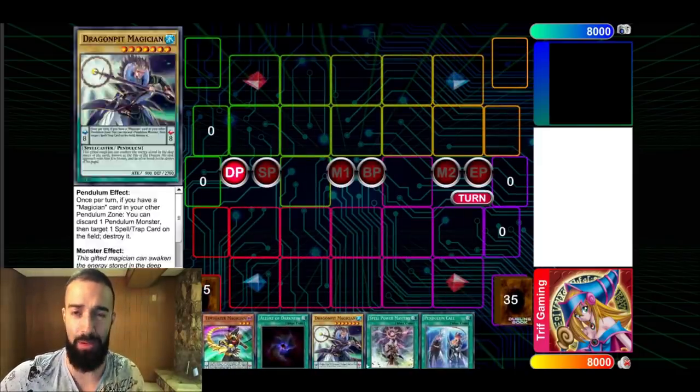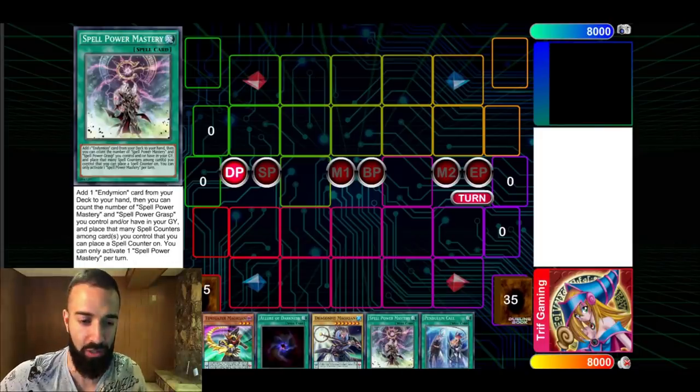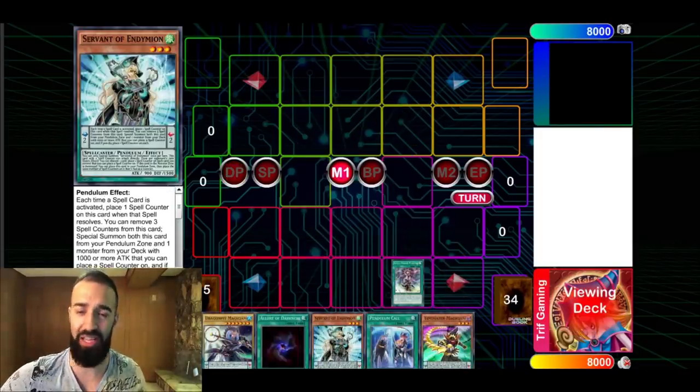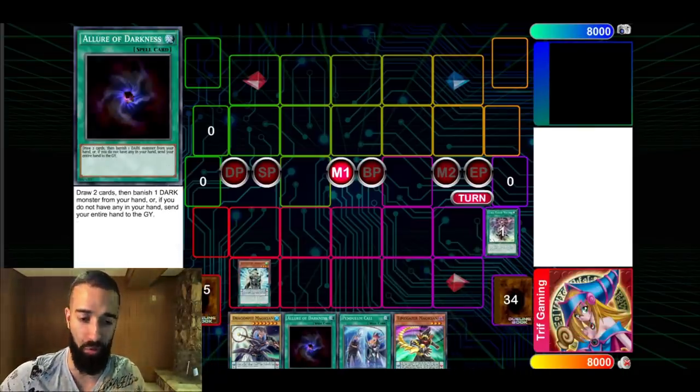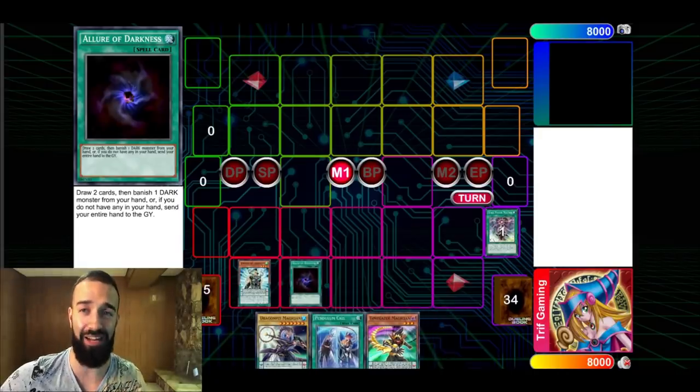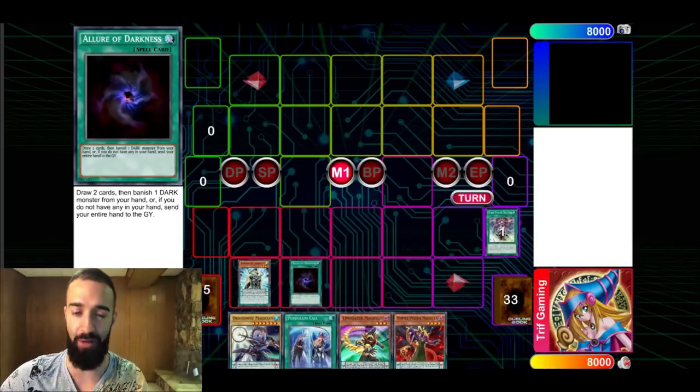This is actually a bad hand — the only good card is Mastery, and the cards you drop off Allure are bad. But I want to show you how to do this with any hand. It doesn't matter whether you have Servant or not, so pay close attention.